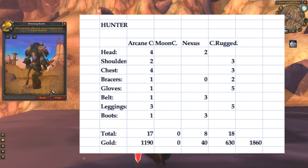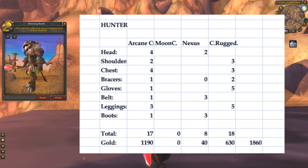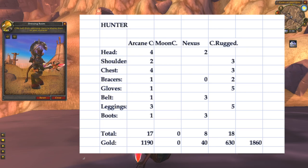Hunters will have to pay up. In total, they will need 17 arcane crystals, 8 Nexus Crystals, and 18 Cured Rugged Hide for their entire set. With current gold values, this would add up to 1860 gold.